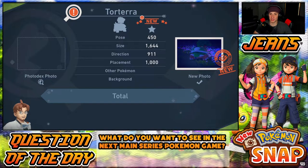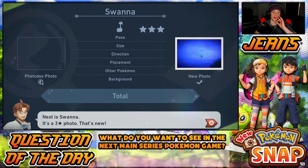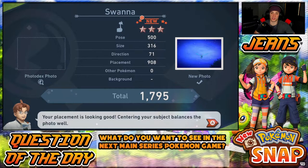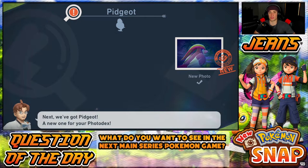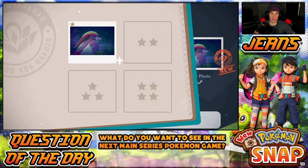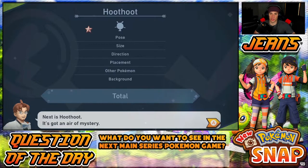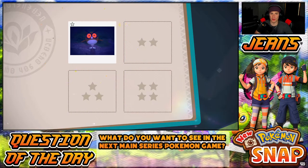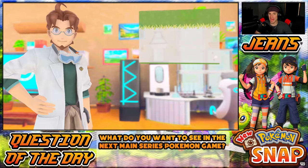Torterra — placement, size, big points, direction, background — still four thousand points. Swanna next — it's a three-star photo and she's Illumina. Centering your subject balances the photo well — not a lot of points but curious if we get anything extra for hitting an Illumina Pokemon. Pidgeot — big points! Four thousand and something. What do those stars mean — some are bronze, some are gold, there's so much to learn. Hoot-Hoot outscore the money shot! That one gets a diamond star — I'm gonna want to grind this game.